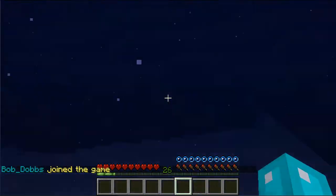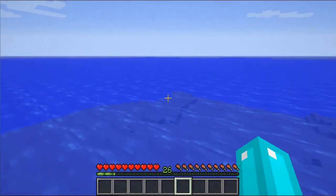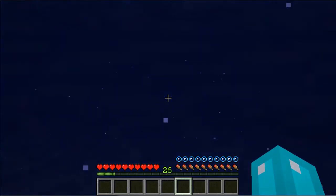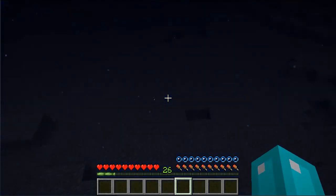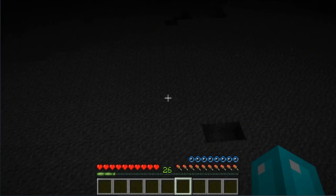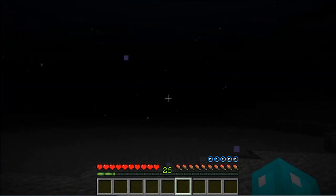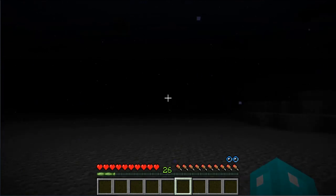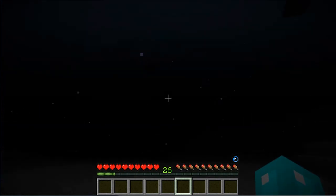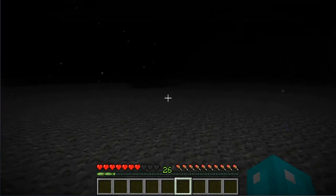We have a command block giving everyone resistance so that they don't take damage. You can still push people around, but it won't really get you anywhere. The west gate is the one that teleports you into the infinite ocean — I've gotten a lot of reports about that and I'm working on it. In theory, all the gates should be the same — teleporting you between 5,000 and 10,000 blocks away from spawn.